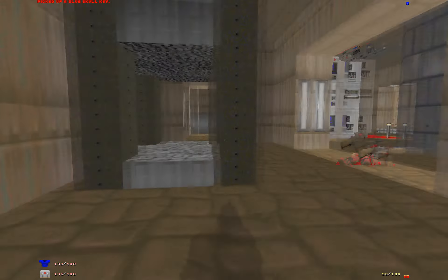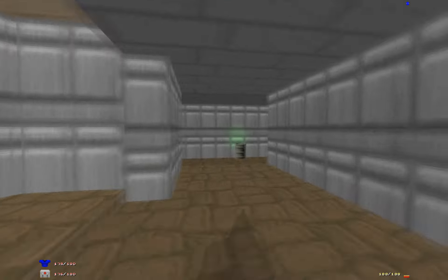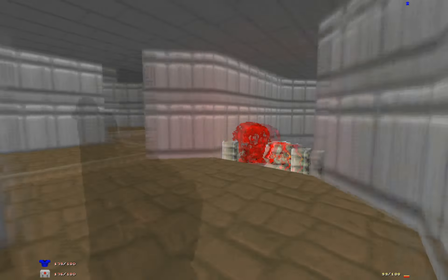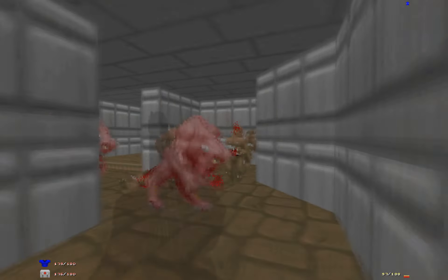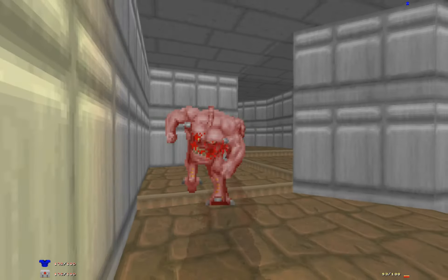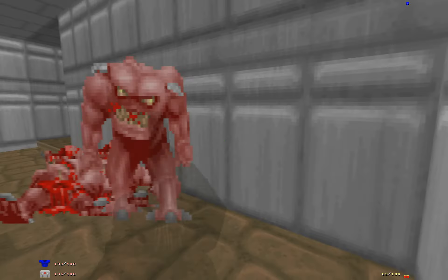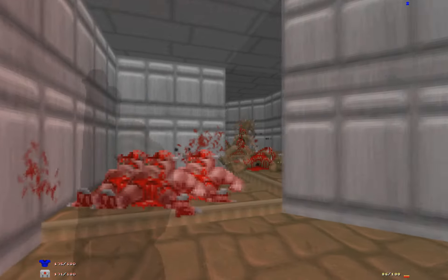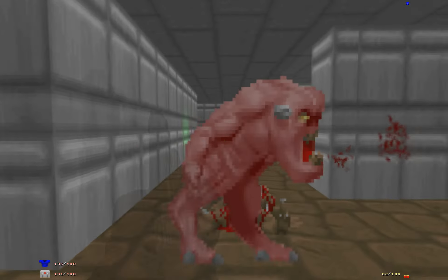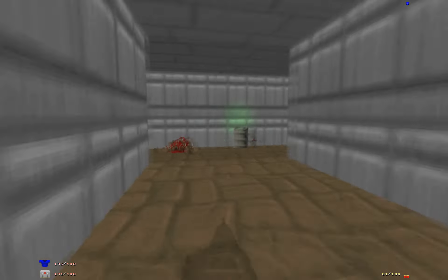Now here's a misplaced blue key, and you'll see what I mean coming up. Do a little bit of exploring and kill some Amson — probably some demons. And that just takes us back the way we came.